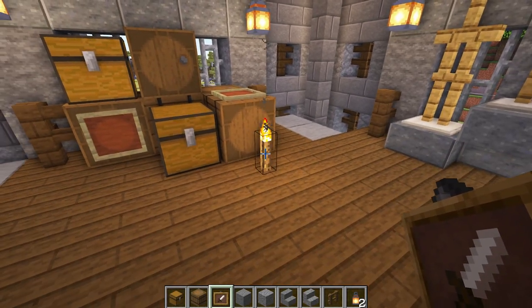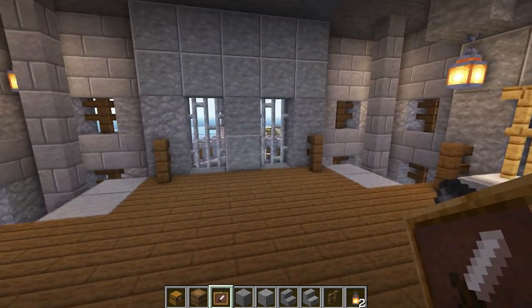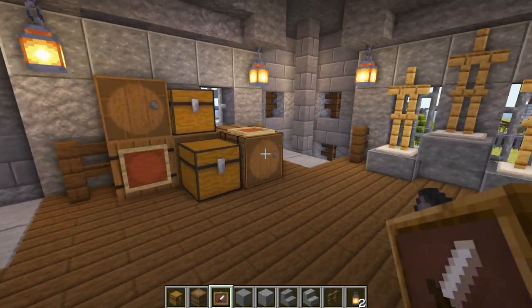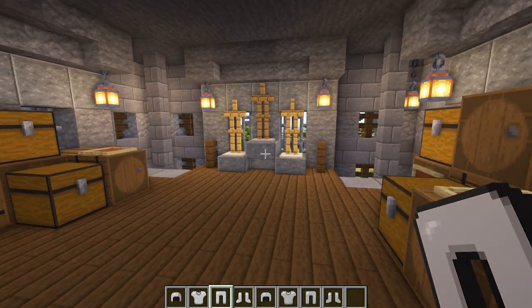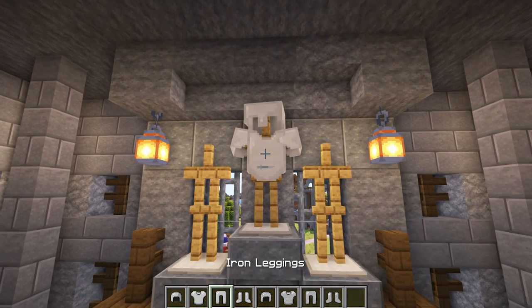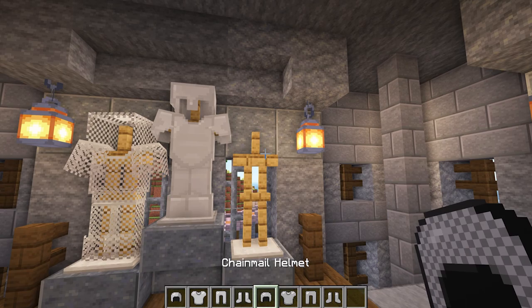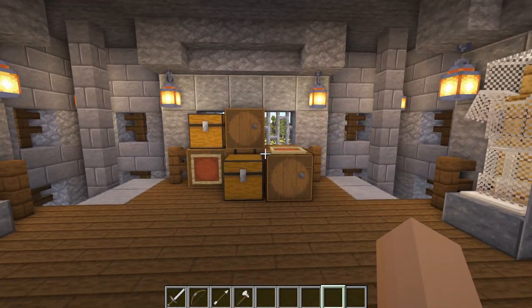You should have something that looks like this. Now repeat this on the wall opposite — try to make the placement of the barrels and chests slightly different so it isn't an exact copy. When you've done that, decorate the armour stands with any armour you'd like — I'm using iron and chainmail here. Then add some weapons in the item frames.